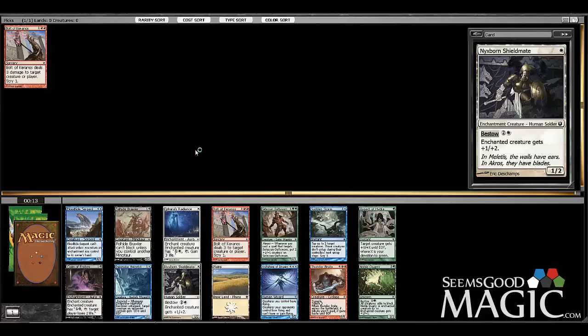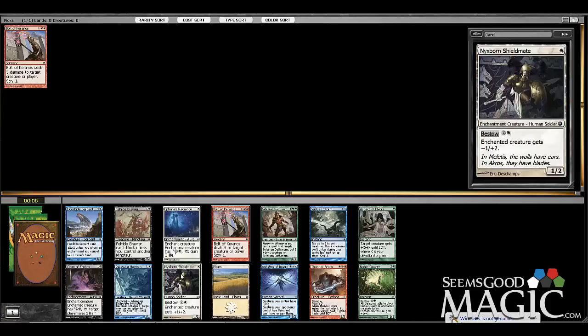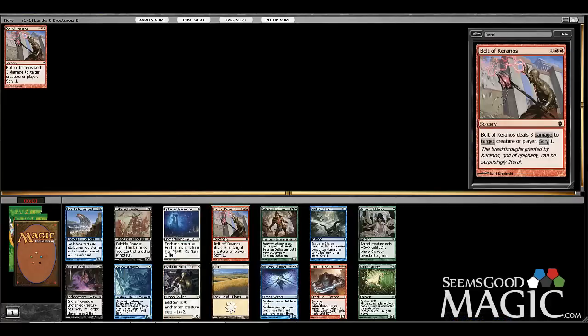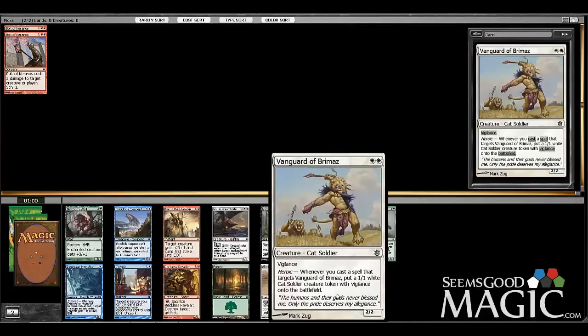Another bolt — I think we're going to take it over the Shield-Mate. I really like Shield-Mate a lot for getting heroic triggers off, and bestow in general is good with cheap bestow. But I can take another bolt here, that's fine — that's cheap removal.